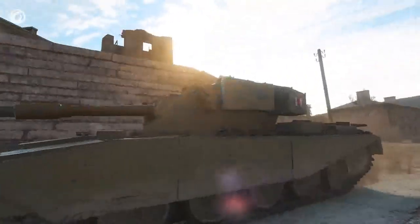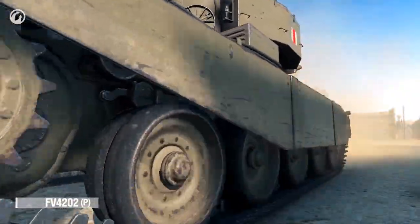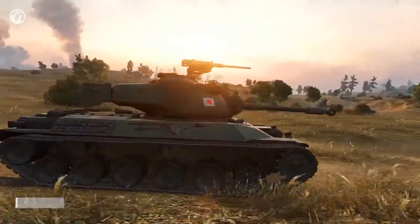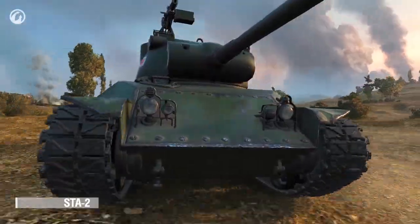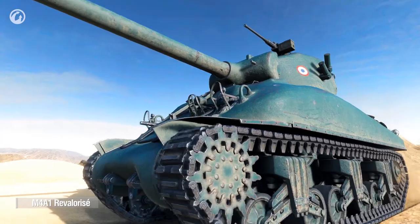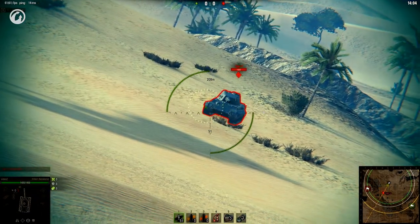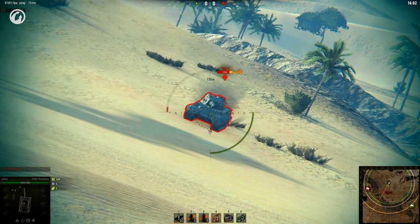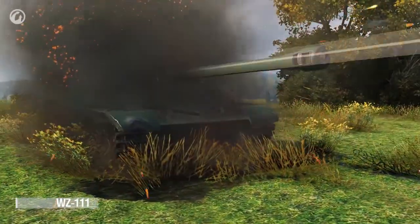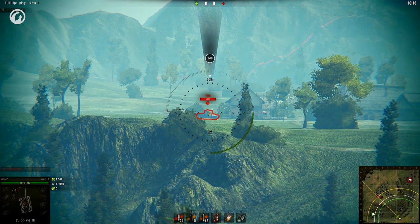Owners of Premium vehicles will also see pleasant changes. The British FV-4202 had its speed increased by 5 km/h and its profitability increased by 10%. The STA-2 has received a new engine, now allowing it to drive at 55 km/h. The French M4A1 Révalorisé has also been equipped with a new, more powerful engine, with increased elevation and depression angles and decreased aiming time and shell dispersion. The Chinese WZ-111 received improved front armor, gun characteristics, and engine power — it now aims more quickly and fires more accurately.